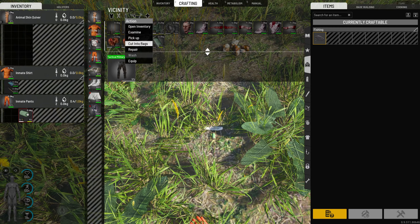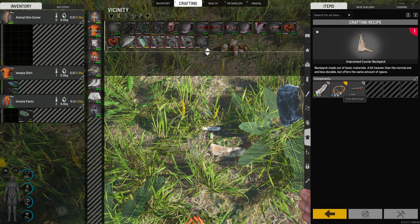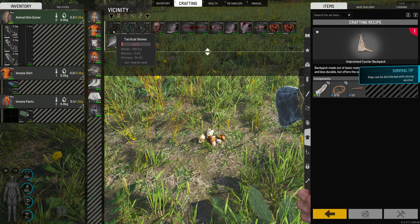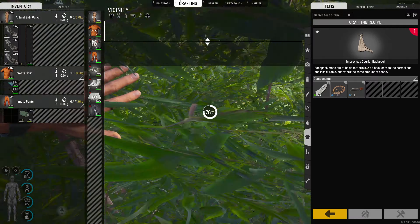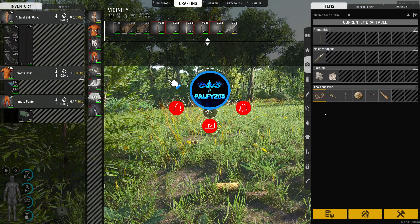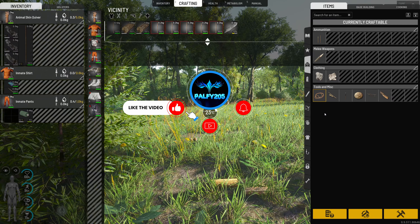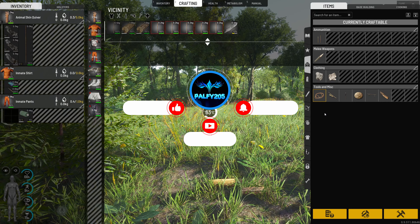We're going to go ahead and cut this up into rags. We did get three pieces. For the quiver we just need some rope — that's all it looks like. So far, if you guys are liking the video and want to see more of this kind of challenge, please subscribe and comment down below what you want to see. And don't forget to like the video.